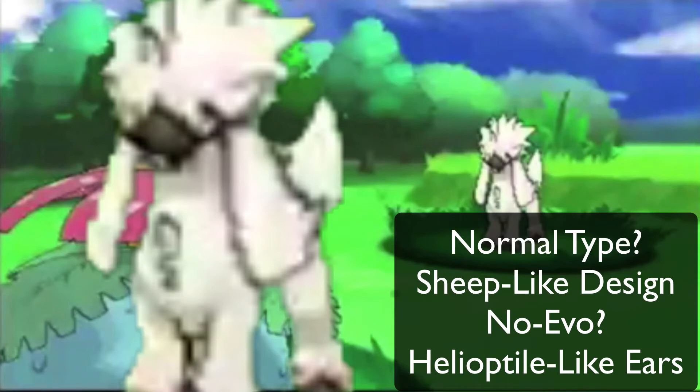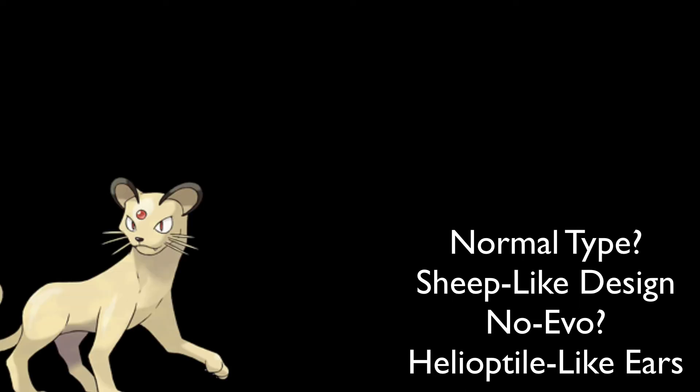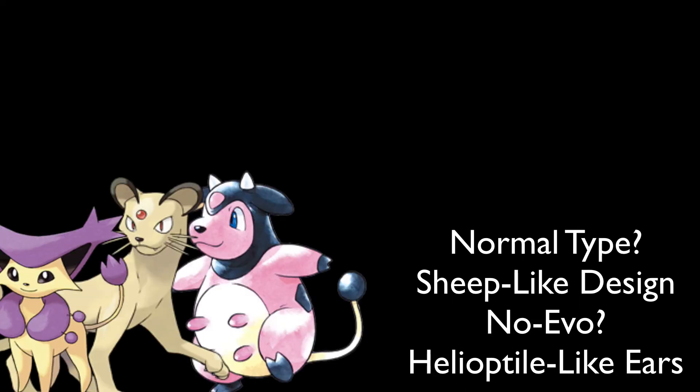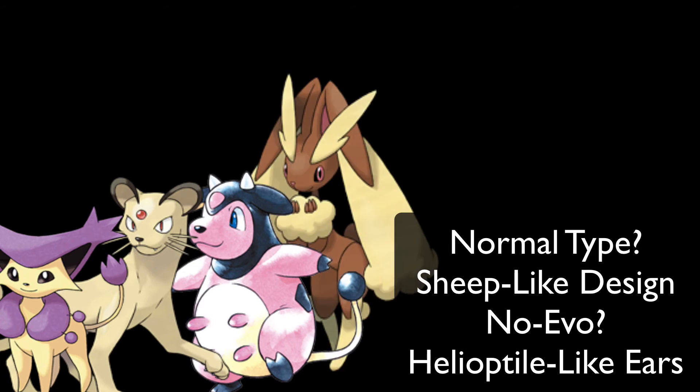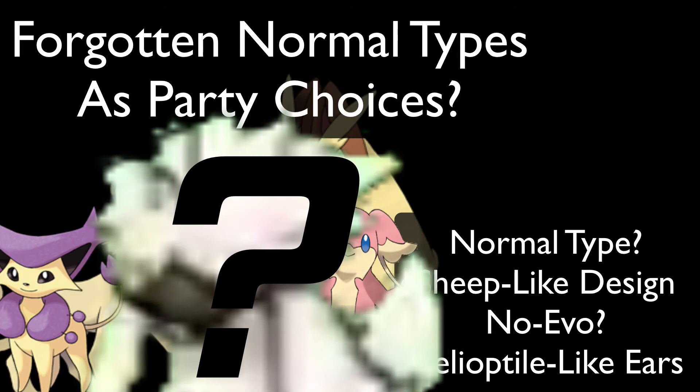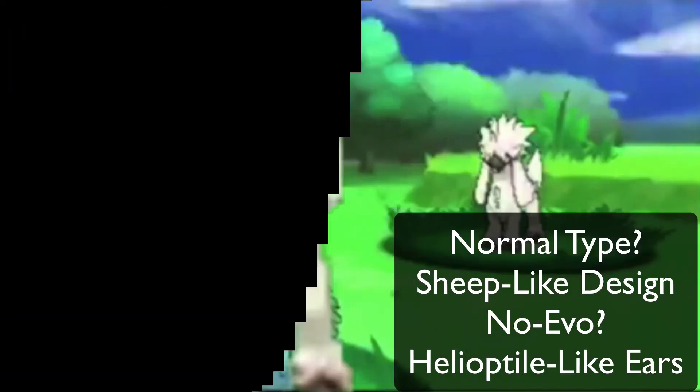Not terrible, not great. I took a Pokemon out of each gen just to kind of give you some insight on it. It looks like maybe a Persian from 1st gen, Miltank in 2nd, Delcatty in 3rd, Lopunny in 4th gen, or maybe Audino — I don't know, it's hard to judge right now. Though it looks to me like a sheep Pokemon, it looks like it would probably be a normal type, I don't see it being anything else. Maybe it evolves, though right now it just looks like a normal type — not too sure.